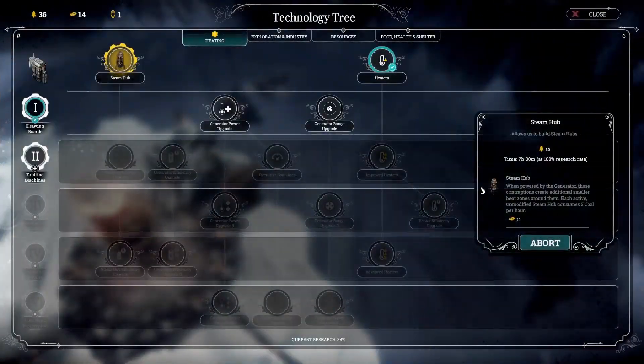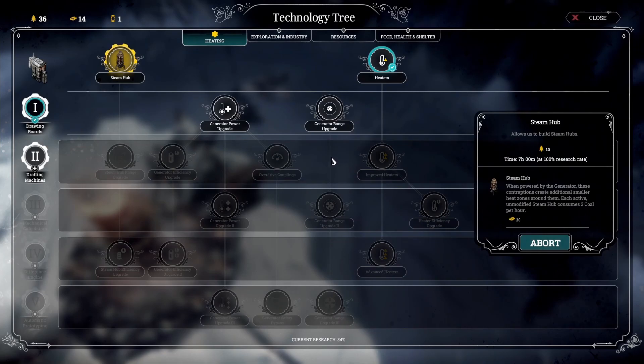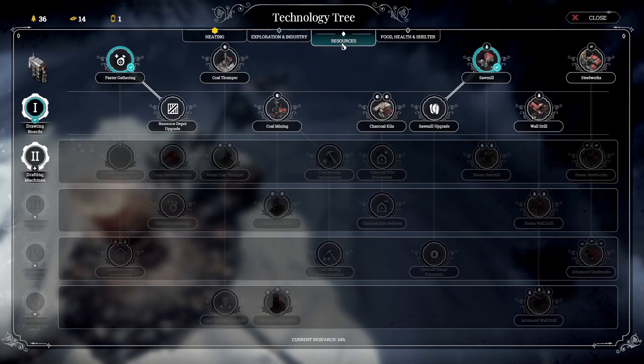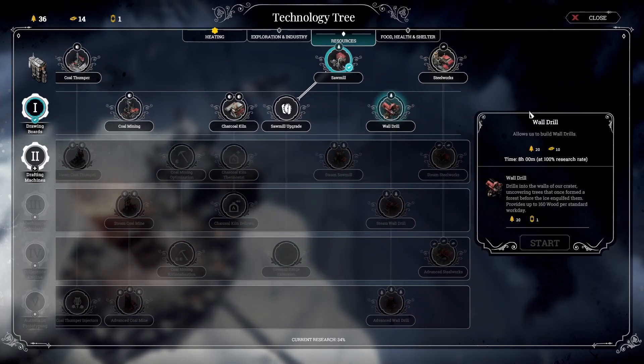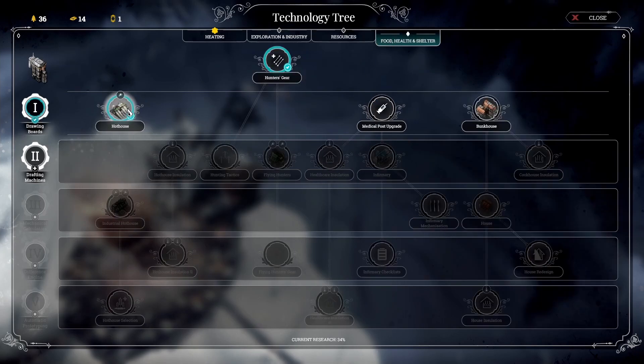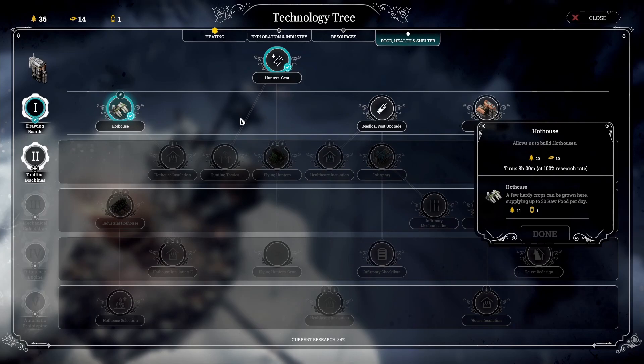We also need to think about what we need to build in terms of research. We have the tier 1 drawing boards access, and I think we'll eventually want to come here and get the range upgrade for our generator. It will really help because we need to build more homes to get the second ring around. Eventually we'd like to get a wall drill, but I think we'll settle with the sawmill for now — it's just a lot cheaper to build.